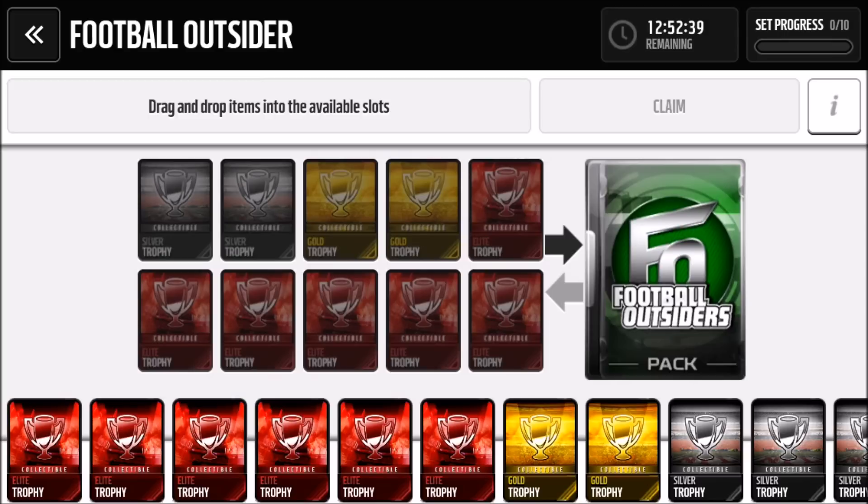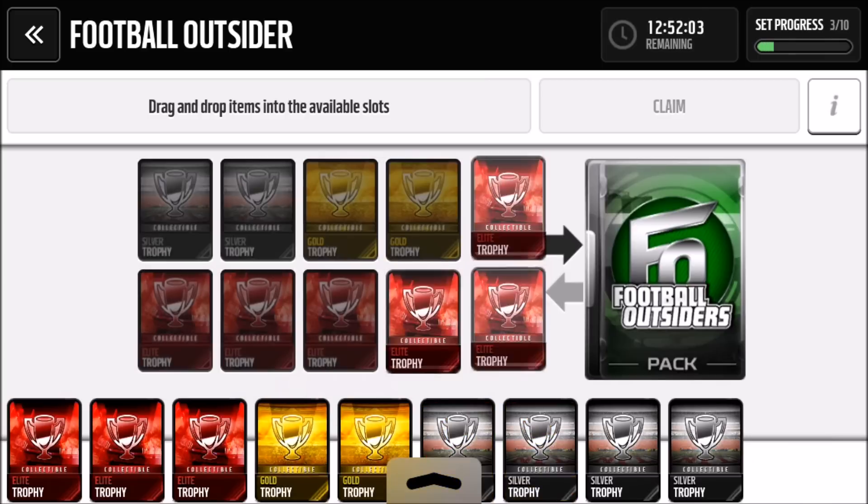If you want elite trophies and you're not getting lucky from the player trade-in, you can always buy them on the auction house. Trophies have dropped a lot in price because of that trade-in set. Gold trophies used to go for 30 to 50k and now they're going for around 6,000 coins — a huge drop. Elite trophies you can get for around 10k, so they're not that expensive.